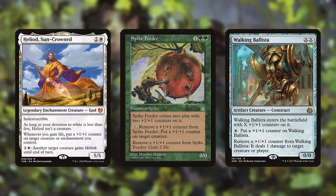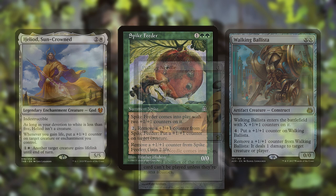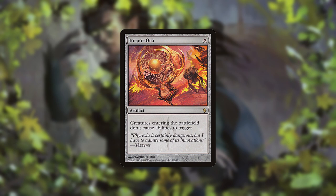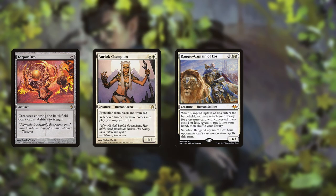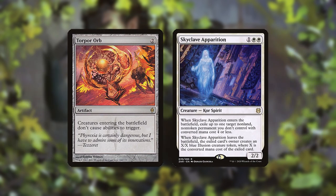You can also stop its combos via Pithing Needle effects. The order of priority for which cards to name are Spike Feeder first, then Ballista, then Heliod. Torpor Orb is effective since, although it doesn't stop any of the combos, it shuts off Oriok Champion, Ranger Captain, and most importantly Skyclave. With Orb shutting off Apparition, additional permanent-based hate cards become much harder for the deck to deal with since it runs few if any other answers.